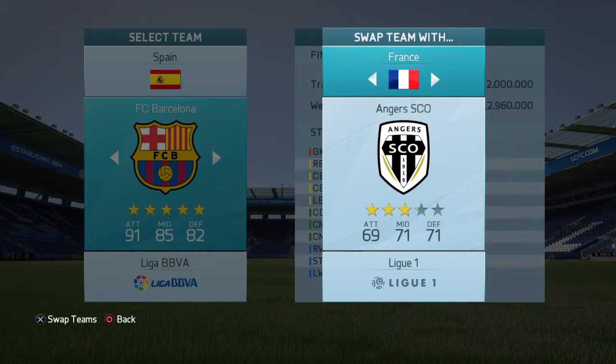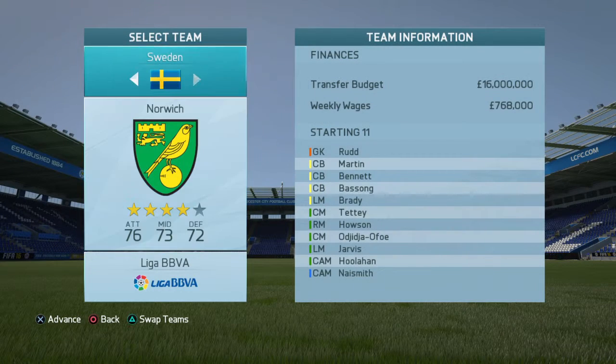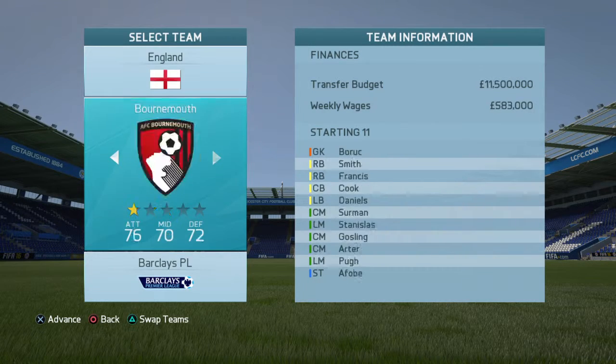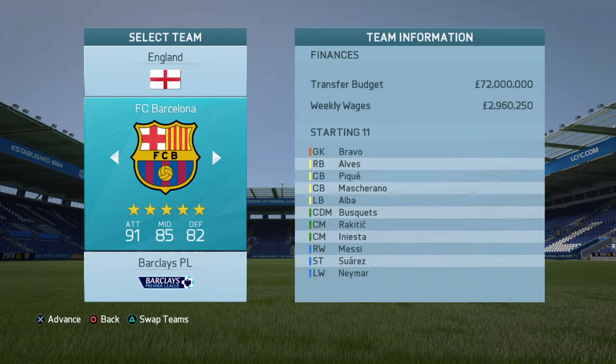So say who came into our league last. It was Bournemouth, Watford, and Norwich. So say if I want to swap out Norwich - and there you go. Norwich is now in the Liga BBVA and Barcelona is in the BPL.